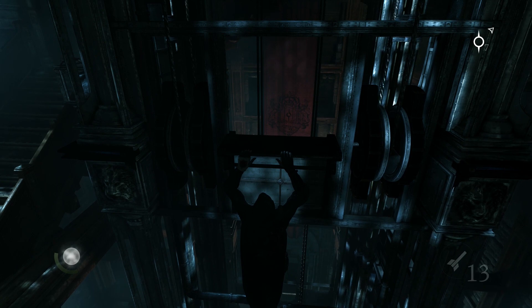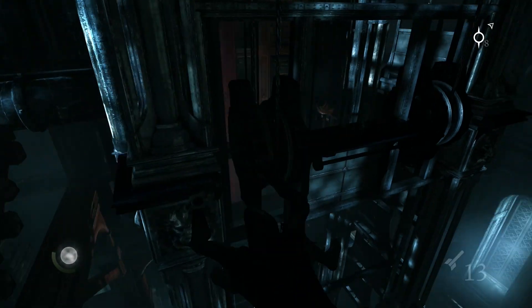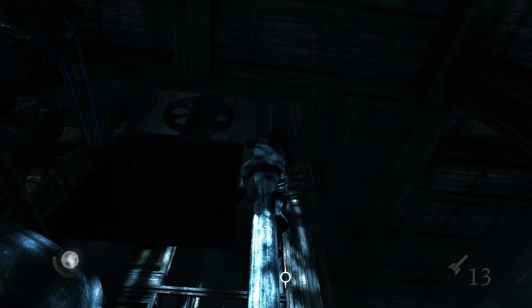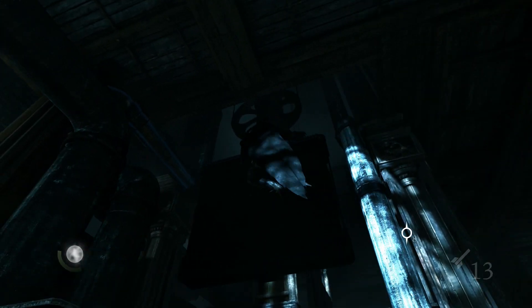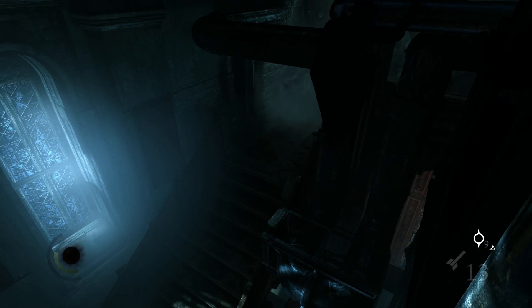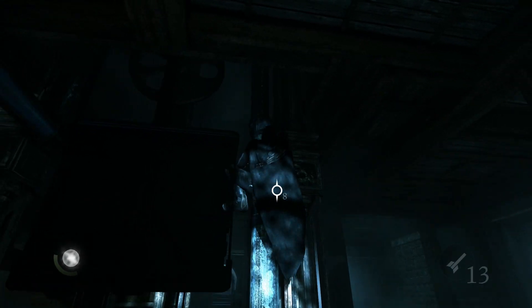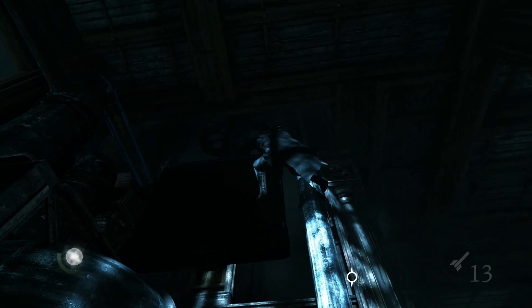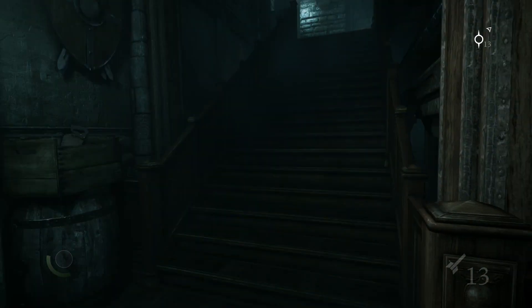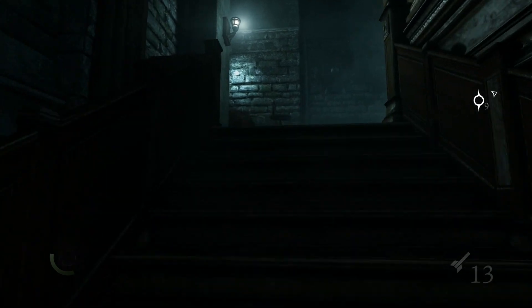So you can see the elevator starts moving and people are going down. Just follow the pipelines up and eventually you'll reach the Baron's door. Jump down onto the stairs and there it is — the Baron's door.